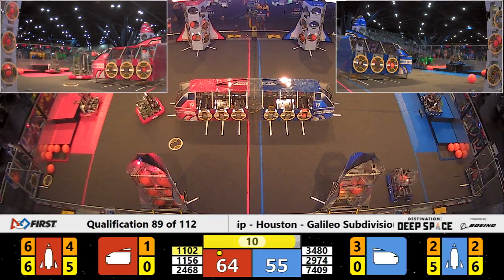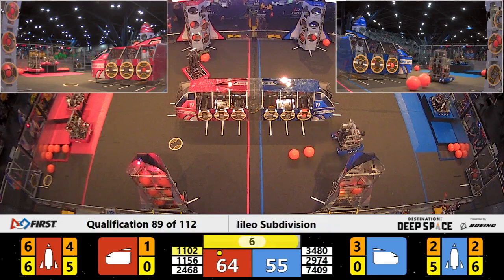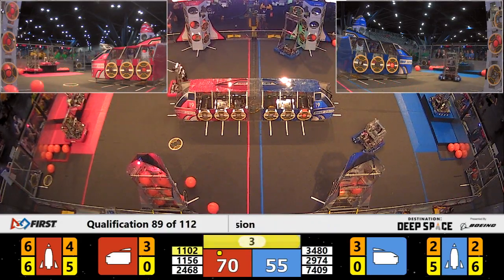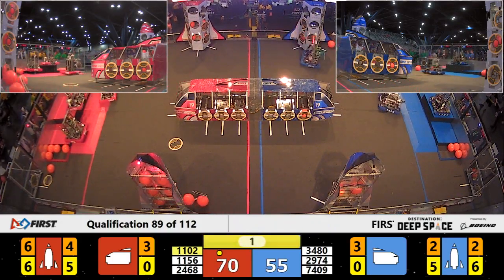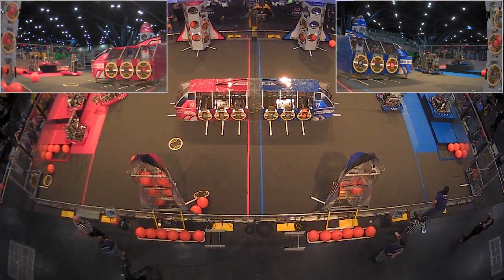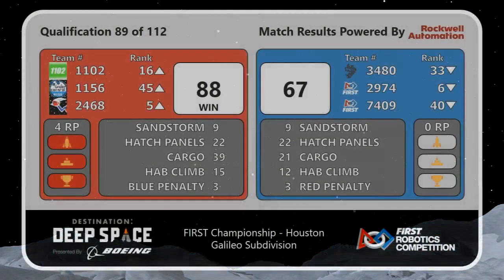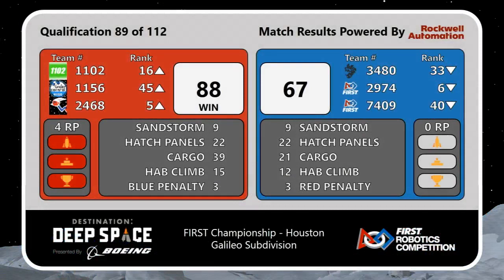7409 Glow in possession of a piece of cargo with less than 10 seconds remaining. We already see Mariachi Bot is on HAB level 3. 2468 makes HAB level 3 on the red alliance. That's the end of the match, ladies and gentlemen. With a final score of 88 to 67, earning four ranking points — one for the rocket, one for the HAB climb of 15 points or more, and two for the win.